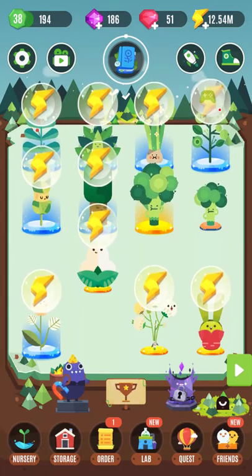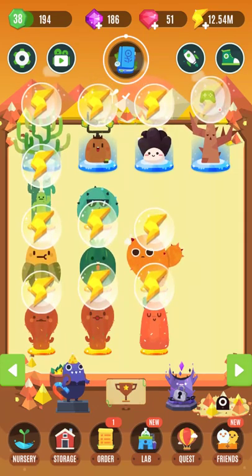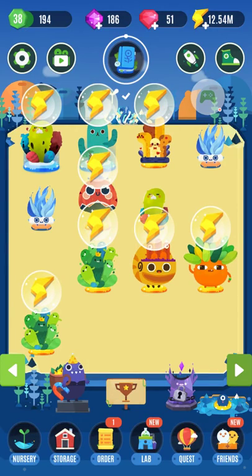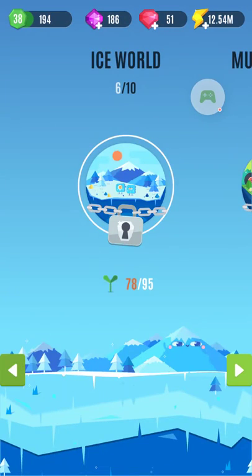Amethysts and rubies are kind of the extra currencies. I was a little scared initially because there's three currencies, and two currencies is a warning sign — three is even more so. But energy is basically free at the top there. Amethysts are really your progress gate — you need a few hundred amethysts to do each merge at the point I'm at.